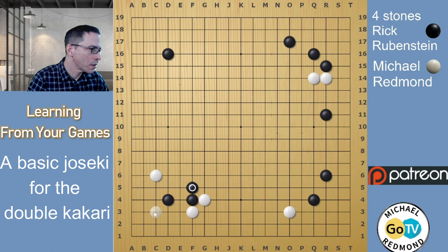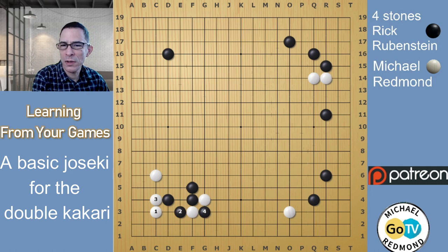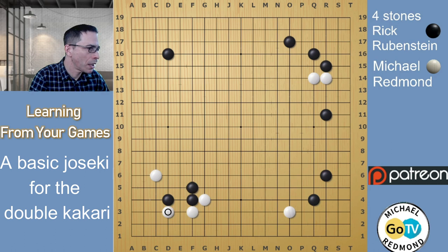For instance, if White jumps into the 3-3 point, Black can cover here. When White connects underneath and Black cuts the one stone off, this is almost always good for Black. Black should feel satisfied with this strong position where Black has captured the one stone on the third line. So I played the attachment here, Black covered on the 3-3 point, and White connected.